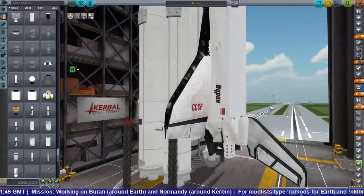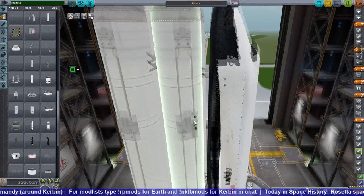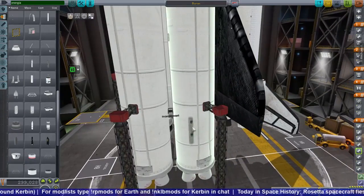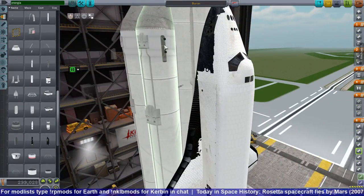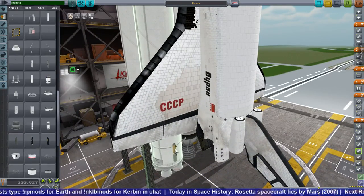The RCS thrusters on Buran use gaseous oxygen and Sintin. The OMS engines are RD-58S's and they use Sintin and liquid oxygen. I needed extra gaseous oxygen because I don't have a way of converting from liquid oxygen to gaseous oxygen, so I put an extra tank in the cargo bay.